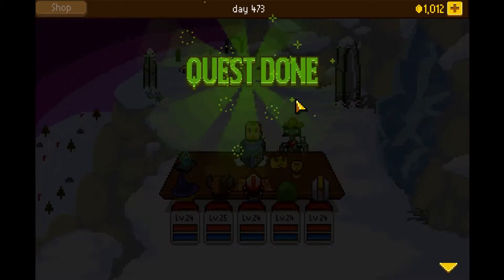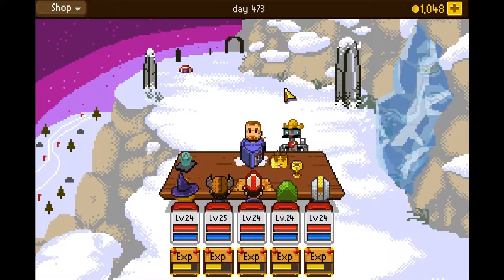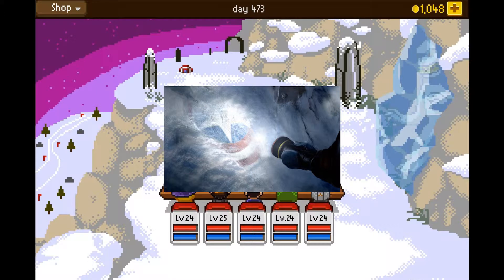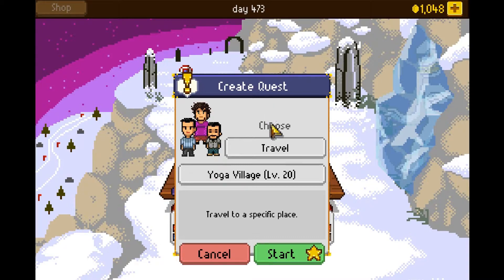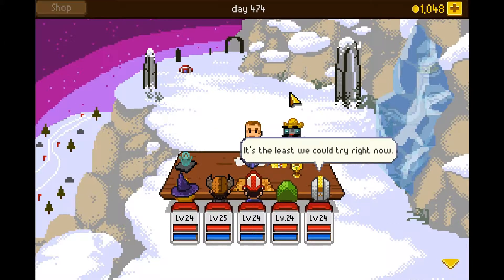Maybe I should ask around in Yoga Village about it. Wait — no, no, no! That is Captain America's shield buried in the snow right there. Oh my god. Let's go to Yoga Village; maybe someone there knows something about it. At least we could try right now.